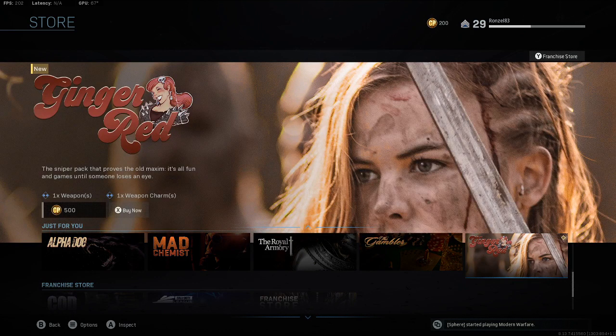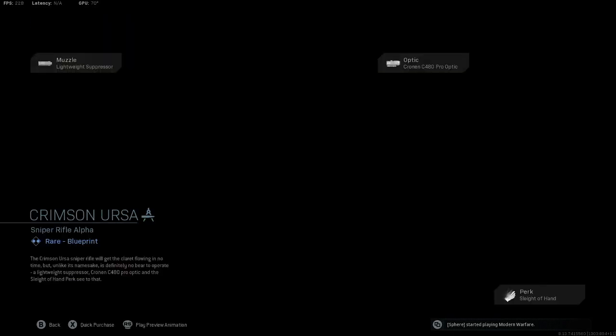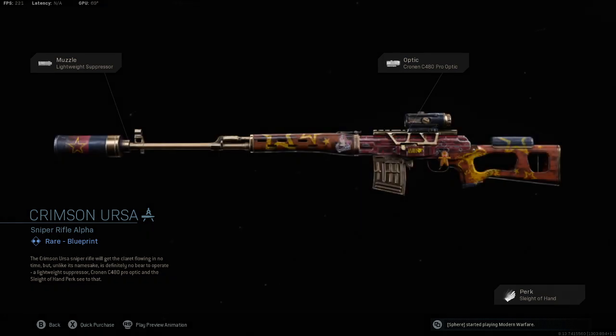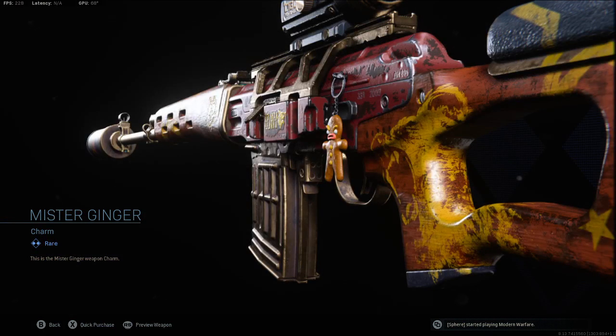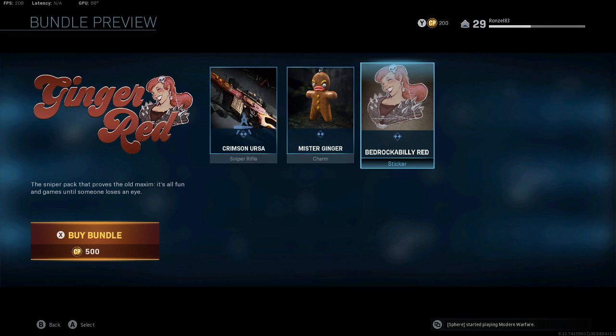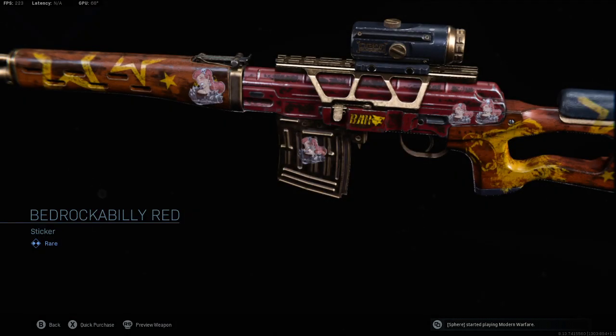You got Ginger Red — the sniper pack that 'proves the old maxim: it's all fun and games until someone loses an eye.' This is 500. You get Crimson Ursa, which is not bad and pretty cool. You get Mr. Ginger, which is pretty funny, and then you get the Bedrock Billy Red sticker.